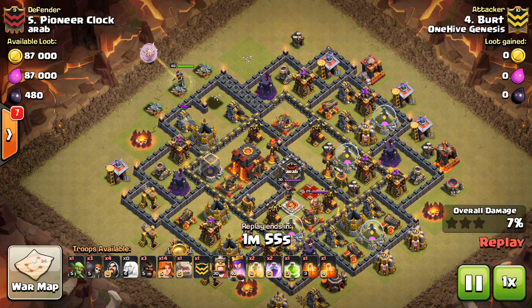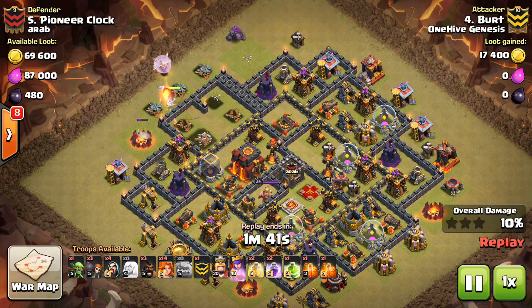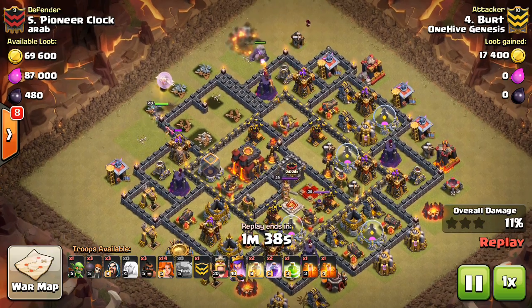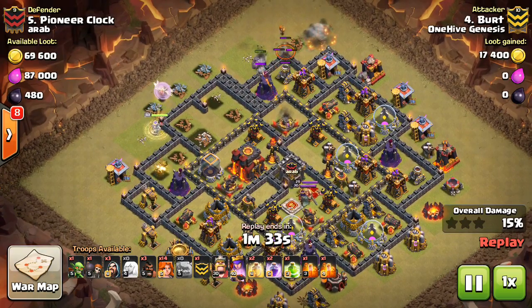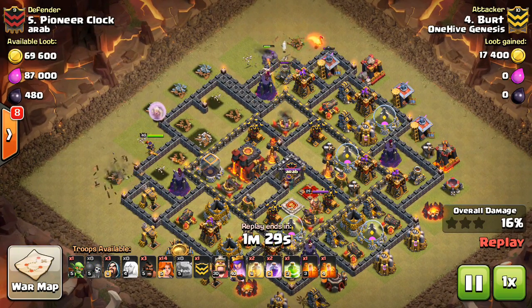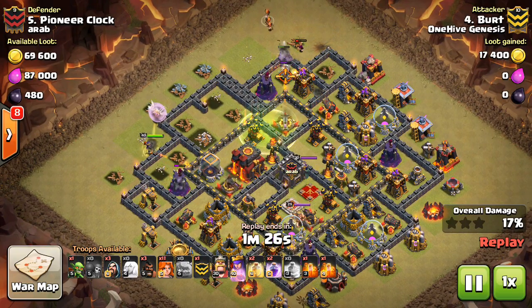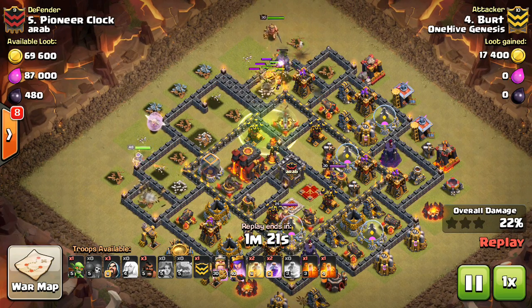So he goes ahead and starts off with the Queen Walk. I take credit for that Queen Walk, by the way — I was the first person to attack this base, and I think I got the two-star, or maybe a one-star. I kind of failed on it, but at least I got that Queen Walk down. Building on top of what the last attacker did, the Queen Walk works out nicely. The great thing about this Queen Walk is it doesn't require any spells — it's not getting the most defenses, but if your Queen Walk does not require any Rages, that's a solid Queen Walk right there, even if it's not getting the most value.